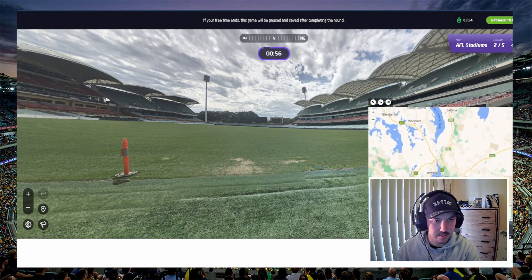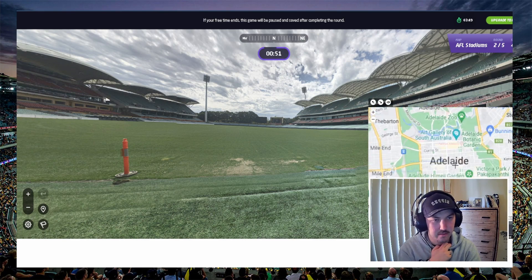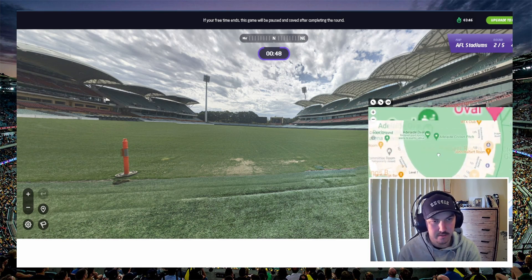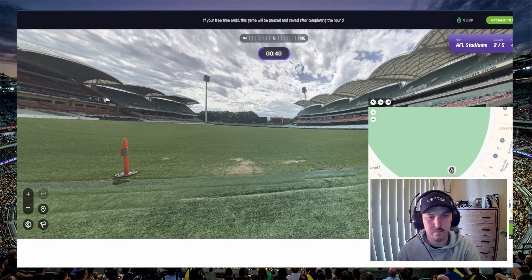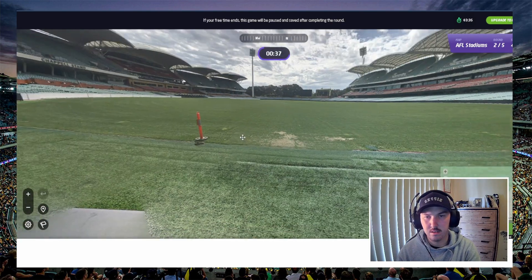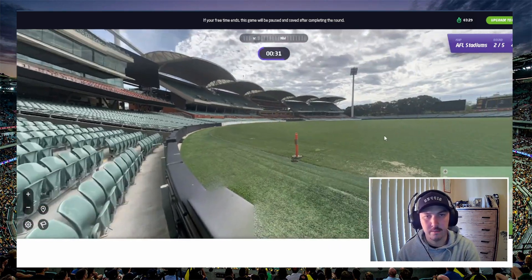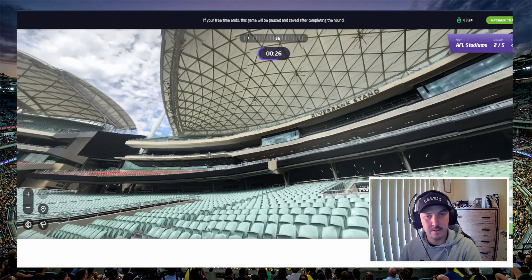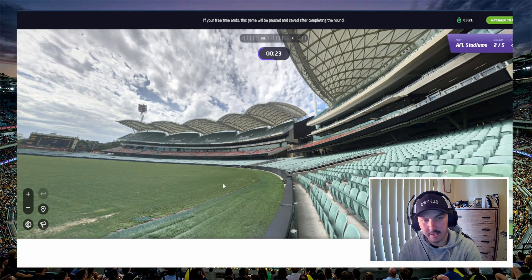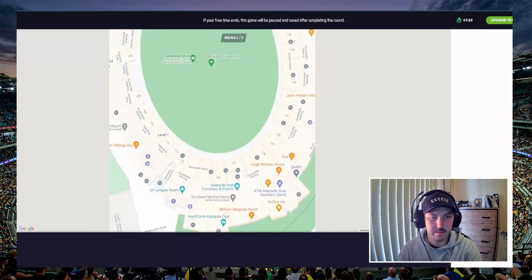Adelaide Oval! Yes, yes, yes — been here before, lovely ground. Haven't been here for footy though. So it's the Crossville River, that's over here, and we are towards this end. Set up for cricket as well, because this is normally where the cheer squad sits down this end. We did a tour of this years ago and went to a Big Bash game here, sat up the top then came here. Very, very good ground to watch cricket on. We'll go with this as a guess.